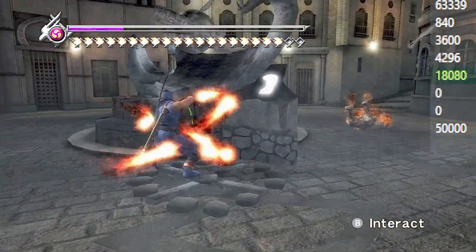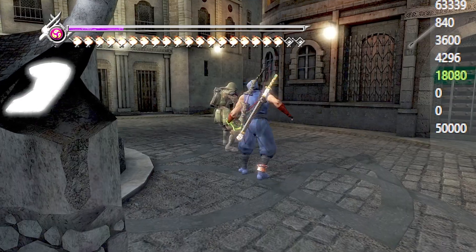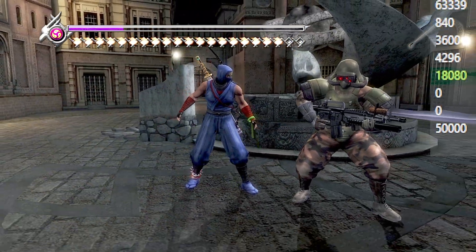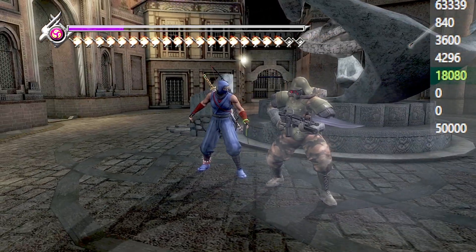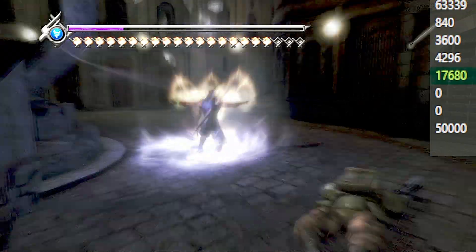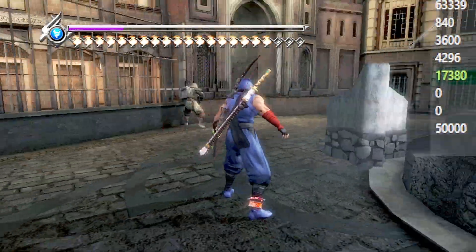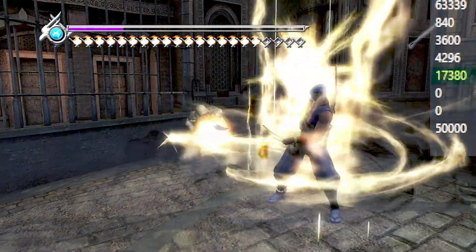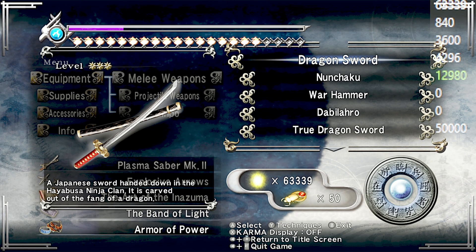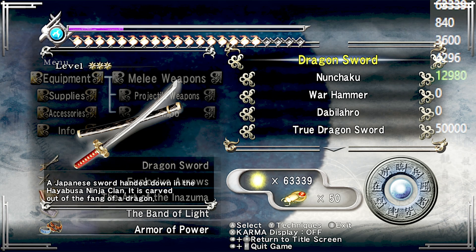Firewheel is doing random amounts of damage, and the enemy is just standing there for science. Ice Storm just being Ice Storm. That was a level 2 Inazuma, and it did a good bit of damage while the other ninpo spells were level 1.